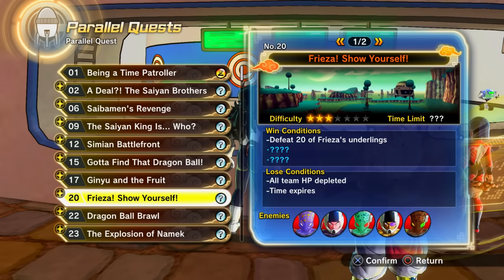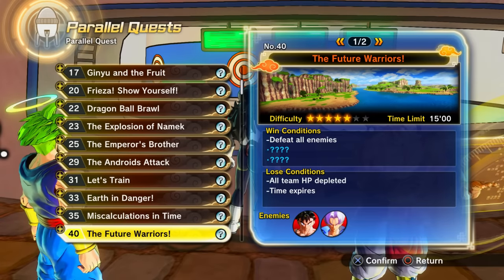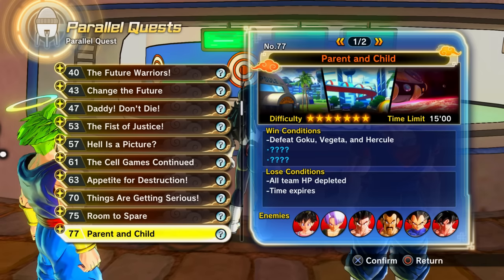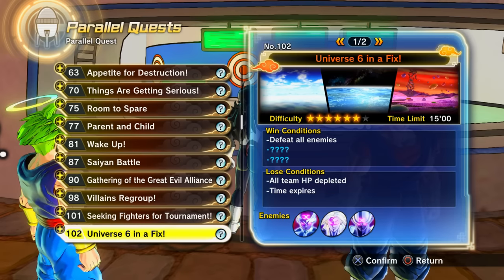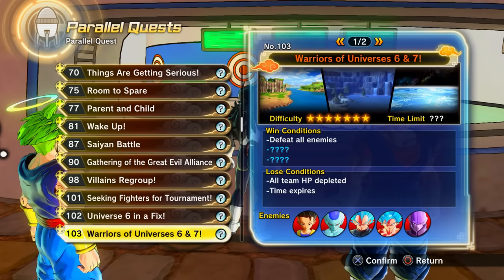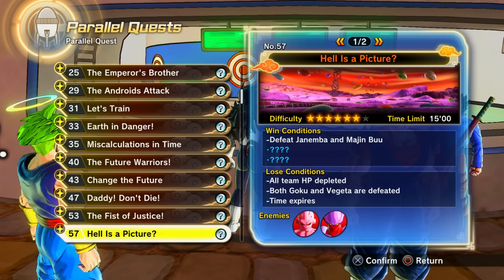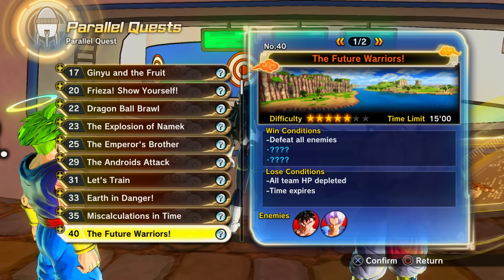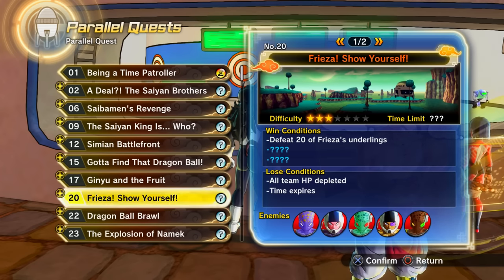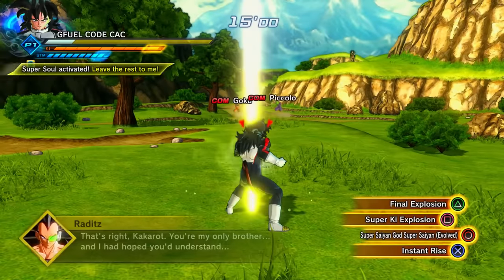DLC parallel quests don't currently yield any new characters or presets. For the missing numbers between 1 and 100, you'll need to complete the preceding parallel quest to unlock the next. For example, to unlock PQ 10 you need to complete PQ 9. Some parallel quests unlock by talking to characters in Conton City, such as Android 17 — those will be covered when relevant.